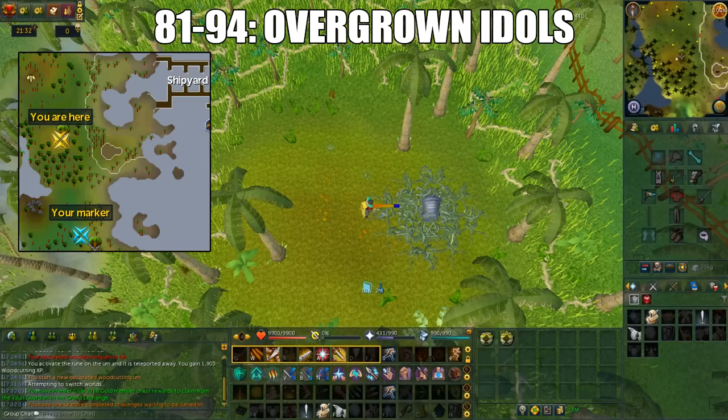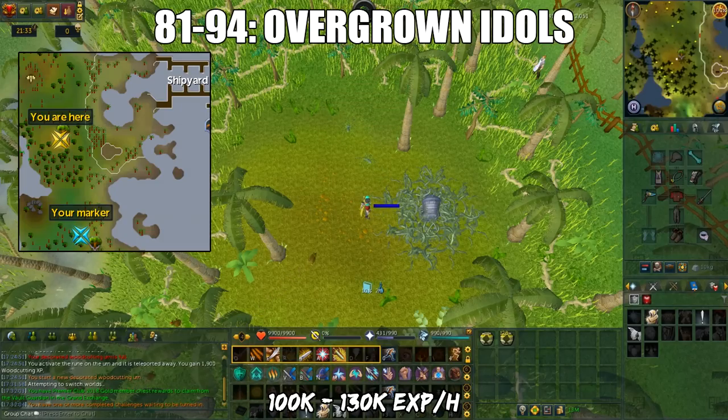Just like Ivy, you can pretty much AFK. It's better to do this in a solo world since you can AFK even longer. The only thing you're going to do is just chop the jungle vines around the Overgrown Idols. Once all the vines have been chopped, go to the other section within this map location or wait two and a half minutes for them to respawn. When it's fully chopped, you will get a random buff for woodcutting, which is pretty minor but still nice. The XP per hour you can get for this is 100 to 130k.